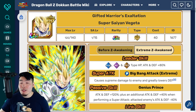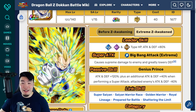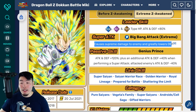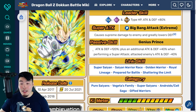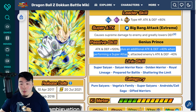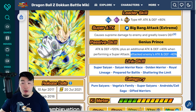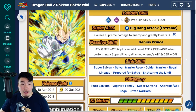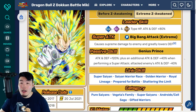Lastly, we have the Super Saiyan Vegeta. Leader skill is AGL, INT, Fizz types, HP, attack and defense plus 80% — still a bad leader, let's be honest. Super attack causes supreme damage and greatly lowers defense. Passive is attack and defense plus 120%, plus an additional attack and defense plus 40%. When performing a super attack, attacks enemy's attack and defense by minus 40% — that's going to be nice for events like Super Battle Road where you can debuff the enemy's attack and they hit really hard. Not bad at all.